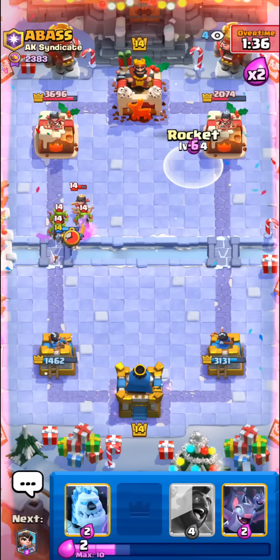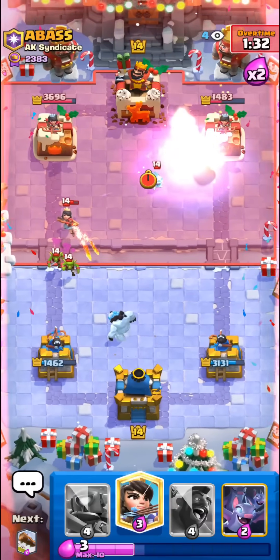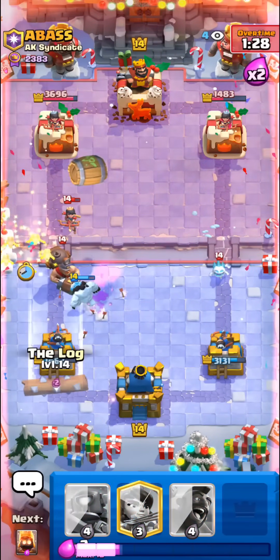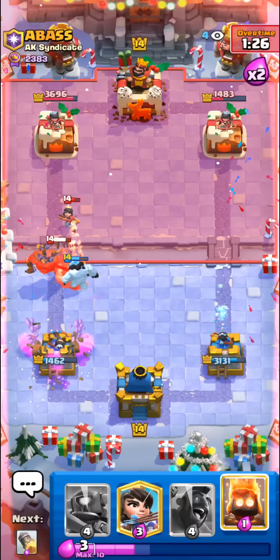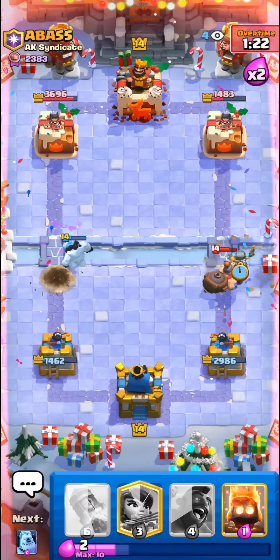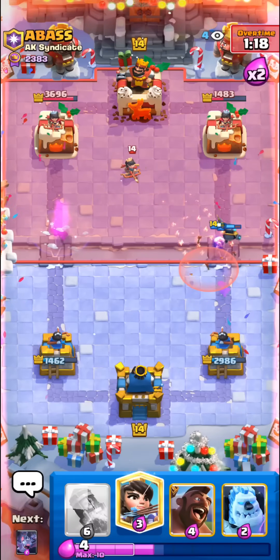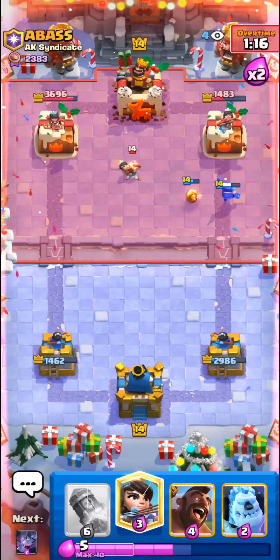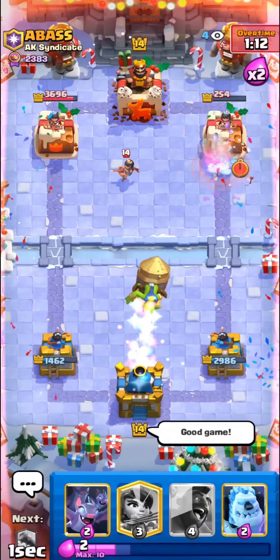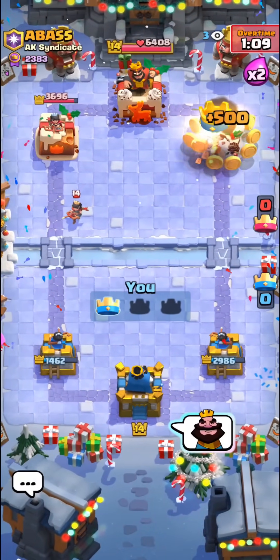I'll go with the rocket onto his tower. Bridge princess locks onto his princess unfortunately but it's still fine. I have no idea how I'm gonna win this at this point. I'm gonna go with the mini pekka in the middle — super nice, mini pekka catches his second princess! He's gonna protect his second princess — I'm gonna rocket his tower and try to get back to my log quickly. He will barrel — I can just go with the log. His princess finally died. Mini pekka onto his mighty miner — fire spirit in case he tries goblins onto it. Mini pekka on his tower — let's go! Thanks for watching, see you in the next one!